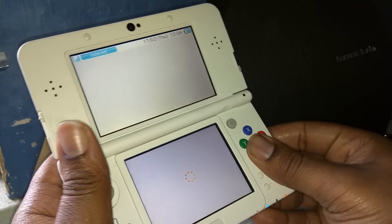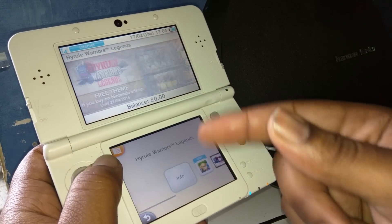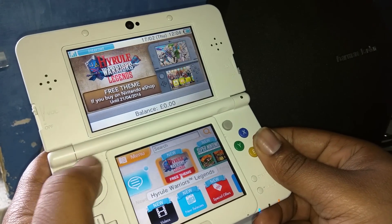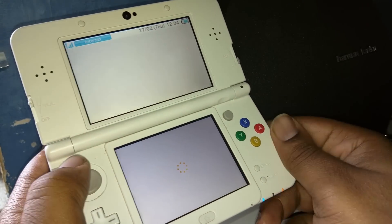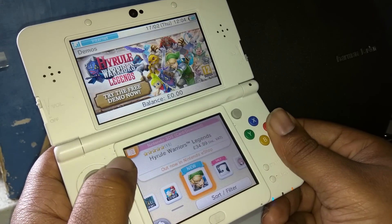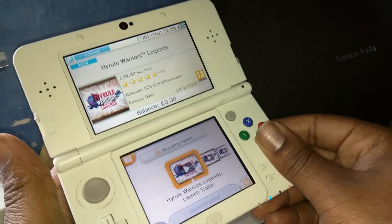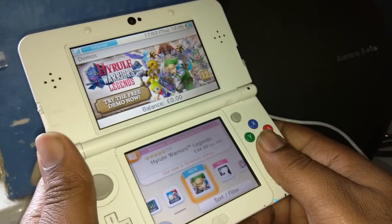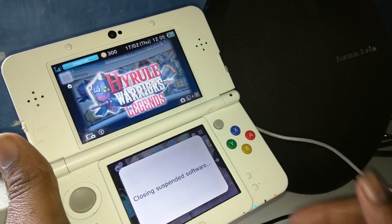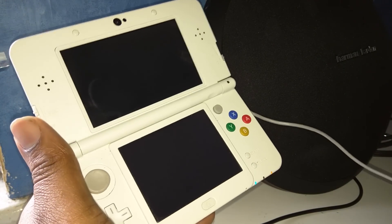Let me show you how to download the demo, because the demo is what sold the game to me. Basically, you go into the Nintendo Store and then you go into Hyrule Warriors Legends — it should be down in the demo section. It's all the way down there, even though it just came out the other day. Go to 'download demo' and the rest is history. I got an email from Nintendo saying the demo was out but I just couldn't find it — took me at least a good 15 minutes. So there you go, that's how you get the demo.